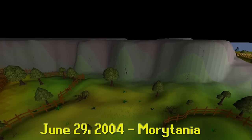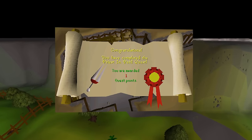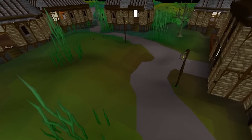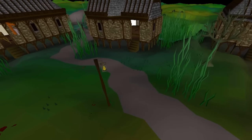On June 29th, new lands open up to the east of what we today know as Morytania. The Priest in Peril quest is released, allowing access into the new swamps. The city of Canifis is also released at this time. There really isn't much going on here as of now, but Jagex has big plans to update it as we will see later in 2004.